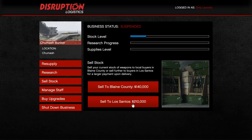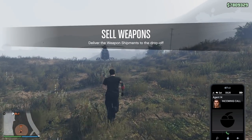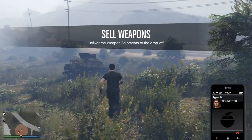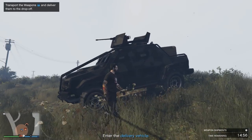Alright, let's sell to the city for $210,000 like we were saying! It's nice that the bunker is finally making money after all that research — a lot of time and effort. The guns are in an Insurgent: get it to the buyers and your job is done. Alright, so this is the Insurgent sale!